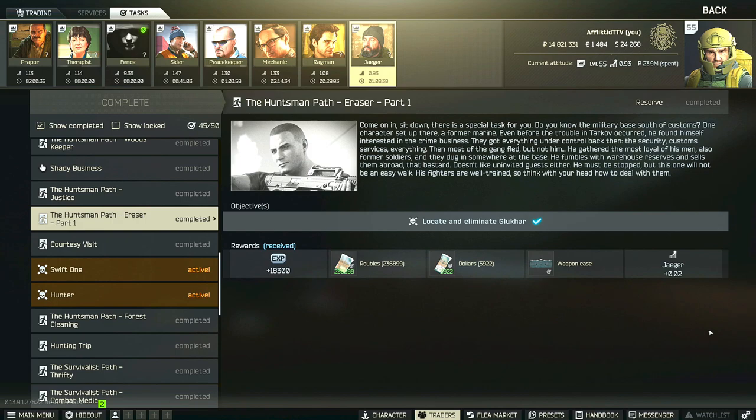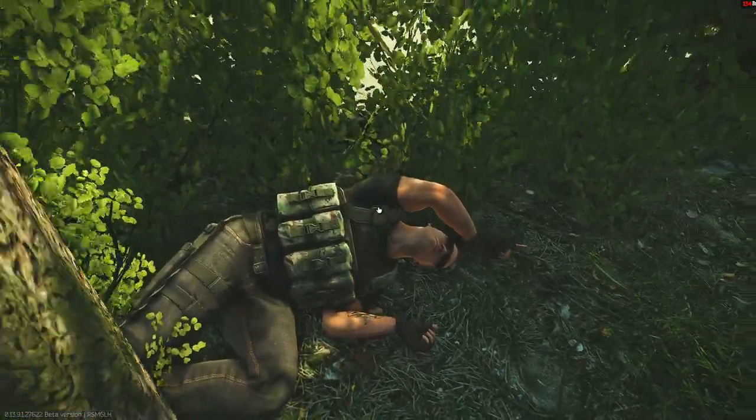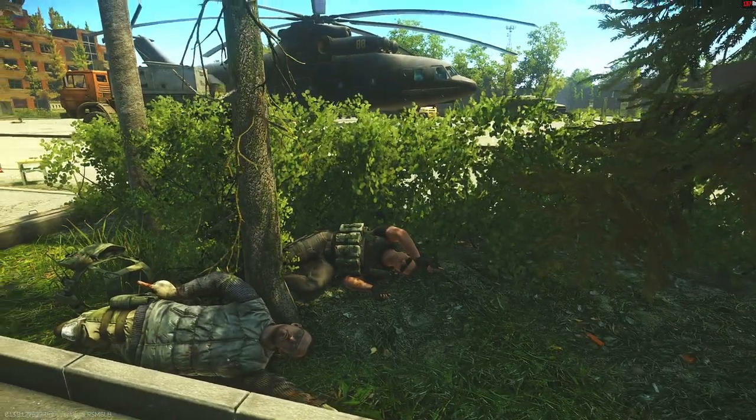Hey guys, this is a Jaeger task guide for the Huntsman Path Eraser Part 1, and for this task we do have to eliminate Gluhar. Now whatever your group ends up calling this fella — whether it be Gluhar, Glukar, Glucose, or Glustick — he's definitely considered one of, if not the toughest overall boss fights in Tarkov.